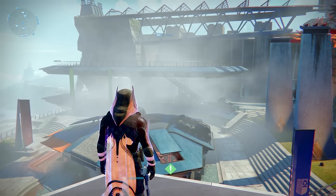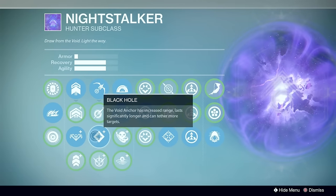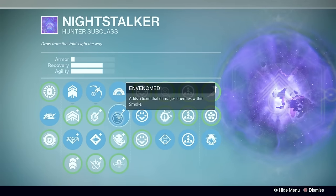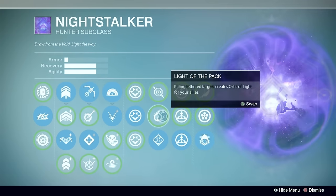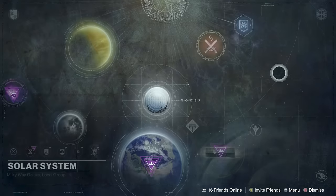Obviously I have to go play PvP, so we're going to do that right now. I'm going through my subclass — you can see I can change multiple perks and the same tree, change my jump, my grenade, and what my abilities are going to do. We're going to start with Night Stalker and play hunter in the Crucible, trying to launch a Control game. It's probably going to take me 30 plus minutes to find a match.